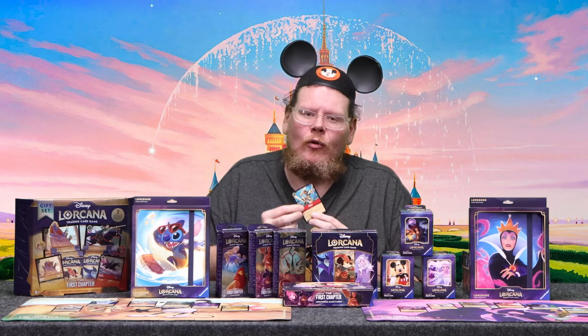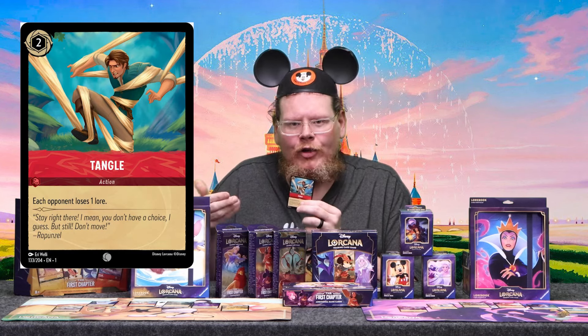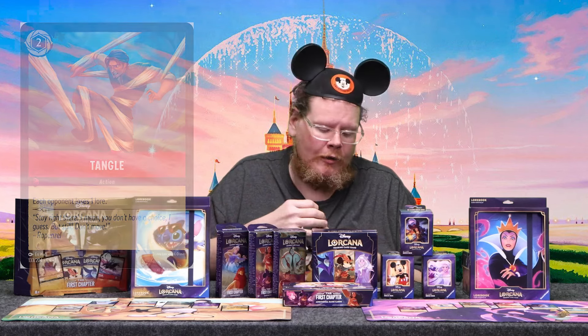Actions are one-time use — they go to your discard pile after you play them, and they all do different things. For instance, the Tangled action card makes each opponent lose one lore. So if you play this card, and your opponent is at four lore, they'd go down to three.